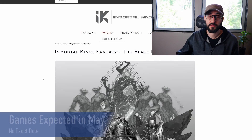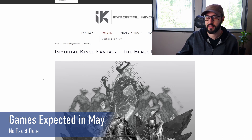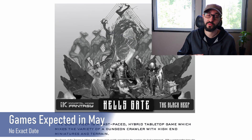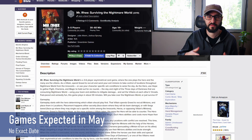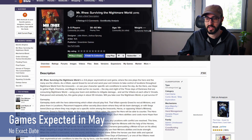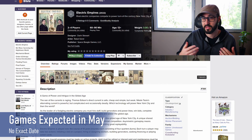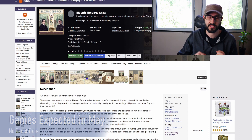Those are all the games launching in May, but I was tracking a few games I never got an exact date for. The first is Immortal King's Fantasy: The Black Keep, a dungeon crawler with a focus on high-quality miniatures. Then there's Mr. Rhee: Surviving the Nightmare World, a one-to-many asymmetrical card game using area majority, hand management, and variable player powers. And the last one without a date is Electric Empires, an auction bidding and worker placement game.